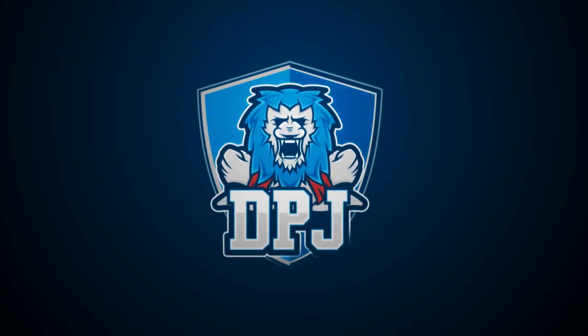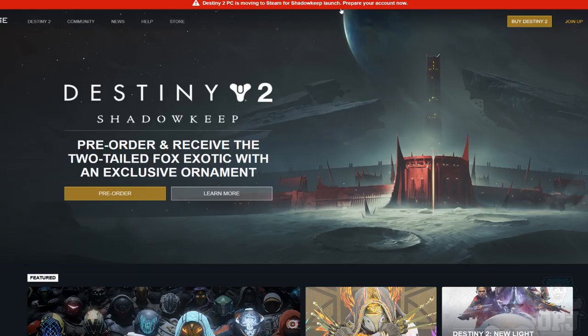Over the past hour, changes have been made to the Bungie.net website to coincide with Destiny 2's Shadowkeep, and we learn plenty more about this DLC coming October 1st. We see what I believe is the Garden of Salvation raid armor looking absolutely incredible. We see some amazing looking weapons, an amazing ornament for the Two-Tailed Fox, and many other things we'll check out today.